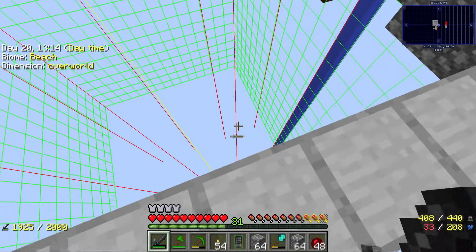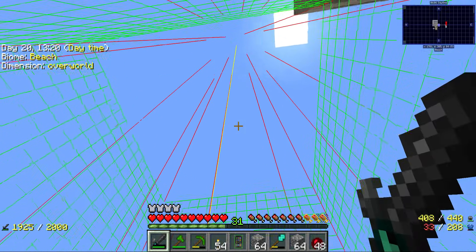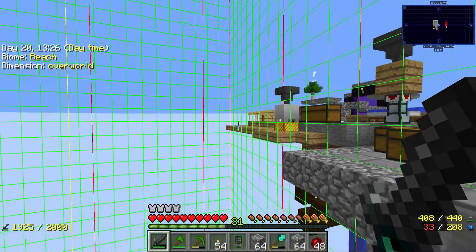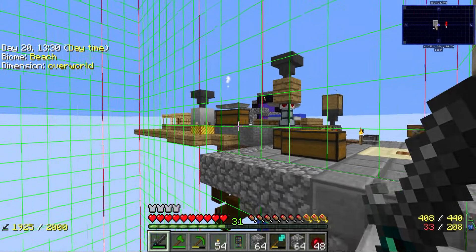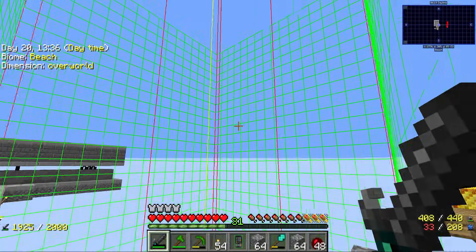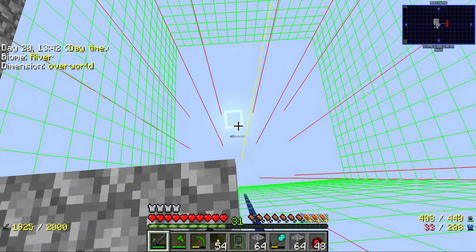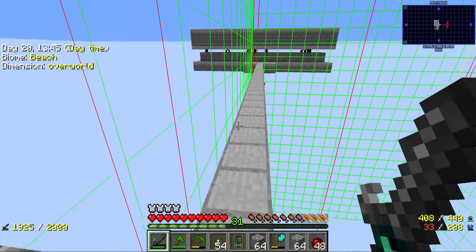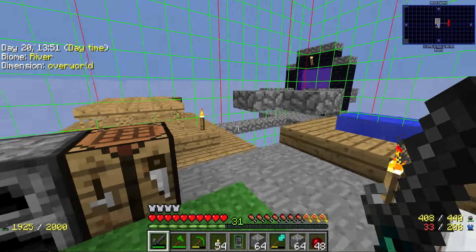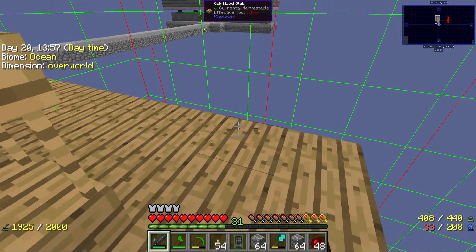Not only do you have the chunk going all the way from bedrock to the top of the world, but it also divides it in a 32-by-32 height. So every 32 blocks we go on the Y axis, we raise in sub-chunks. This was removed in 1.13 if I understood it correctly. But in 1.12 it makes a huge difference as to how many mobs we can get spawned.